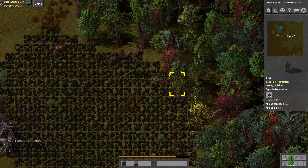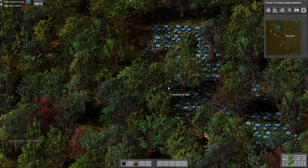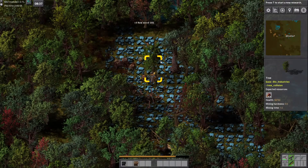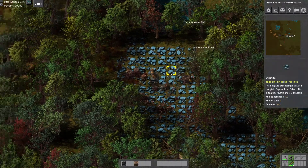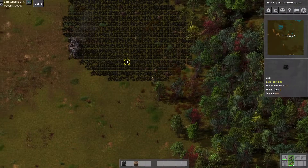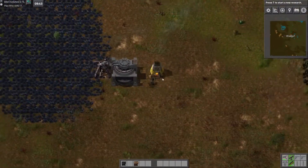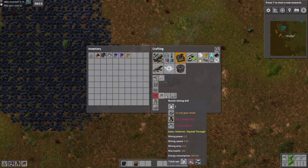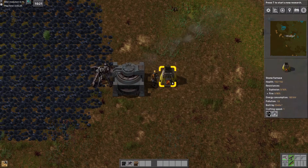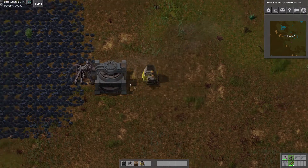Our next burner miner will go towards the copper patch right here — we'll call it the copper patch for now even though it's more than that. As soon as we get tier two refining, we'll actually be getting both copper and iron out of both of these patches. Hopefully that will be our last burner miner. Make some coal, some stone, and then a smelter.